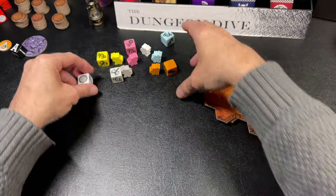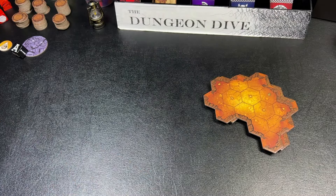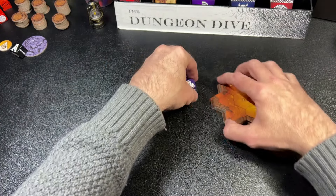The dwarf d6 has a special symbol for critical hits, an axe symbol that does damage, a blank symbol that is a miss, a shield to block, a shield-and-damage combo, and a double damage face. You use this die mainly for combat, among a number of other things.